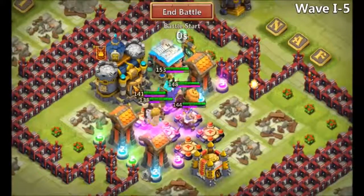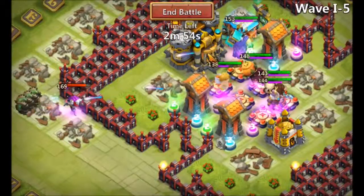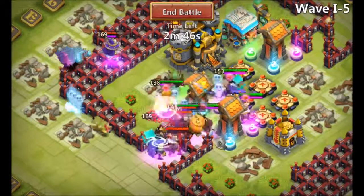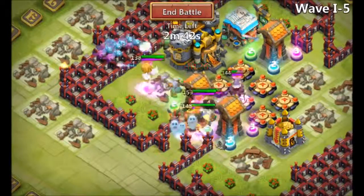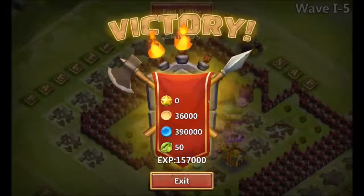Going on to i5 — I mentioned not getting a good spawn last time. This is the best spawn I could have possibly gotten. They're going all the way around to the Town Hall, which is the highest HP building in the entire game. From there, Spirit Mage gets eaten alive by the towers and Thunder God. That dragon's dead — game over! But that was the first time beating Wave I, absolutely loved it.